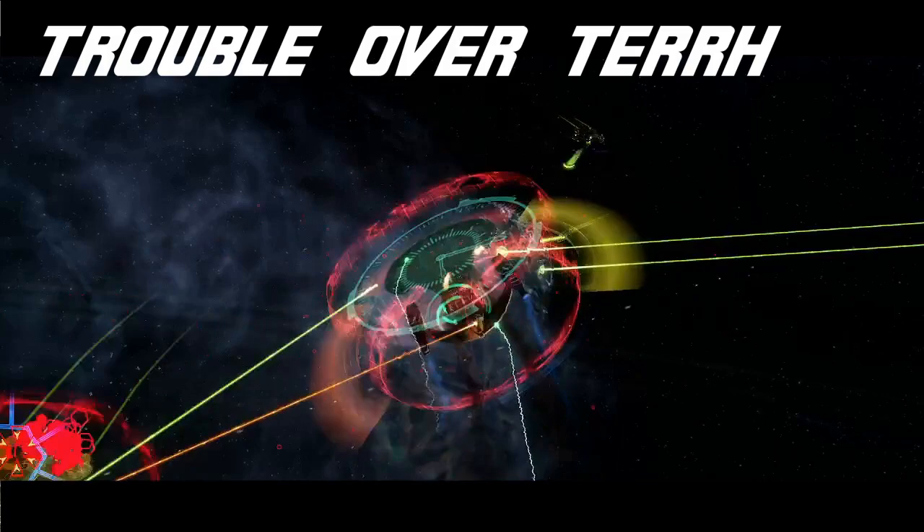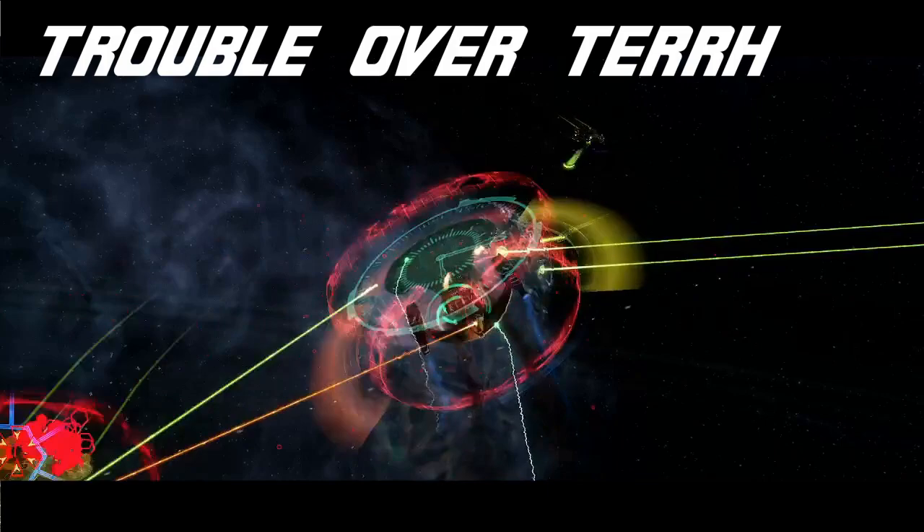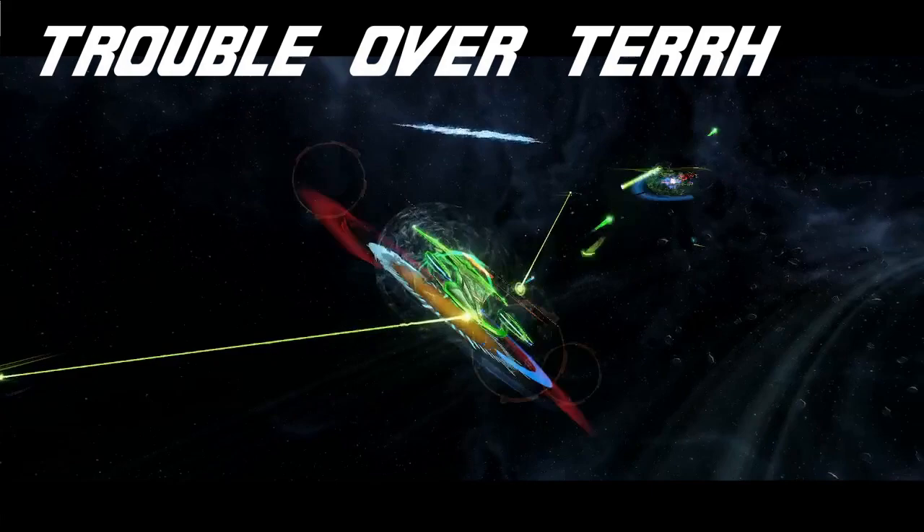Sporting a 5/3 weapon layout, the Commander Temporal seat excels at single-target energy weapon builds to take advantage of Recursive Shearing. It also gets a boost from a couple of great Unconventional Systems procs if you decide to go that route.